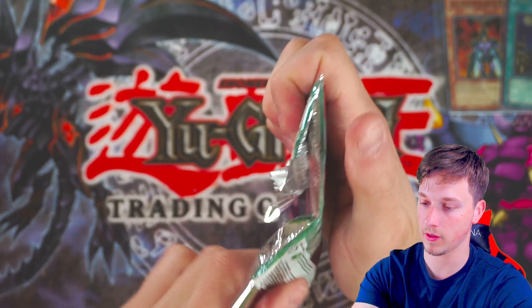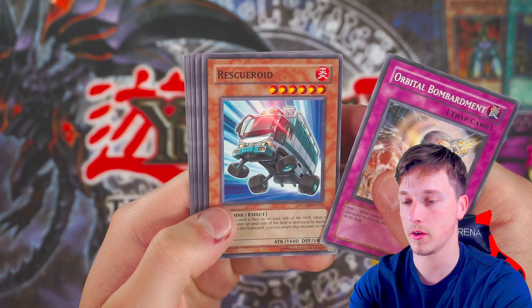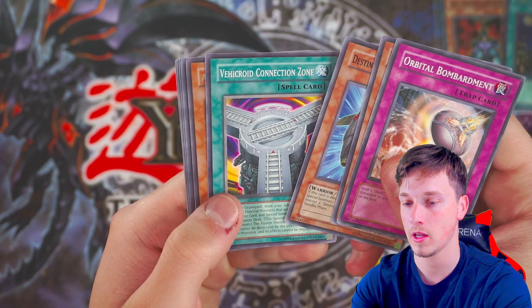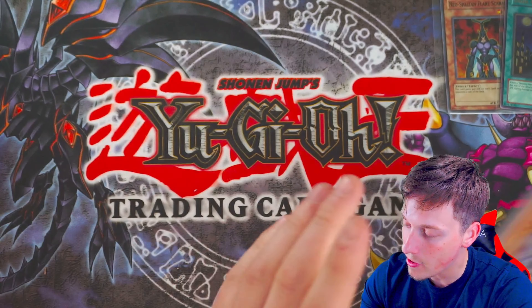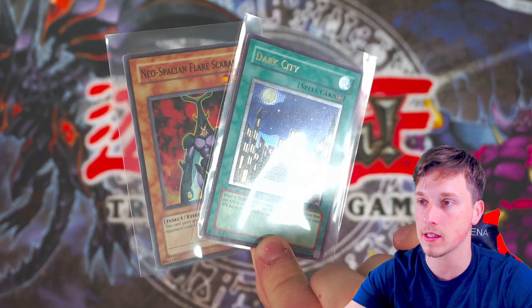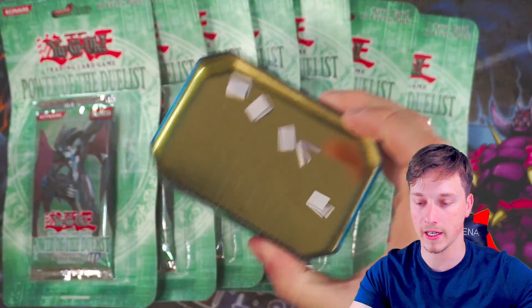Last pack for Darren — we've got to get him another foil. Come on, let's see what it is. Orbital Bombardment, Rescue Roid, Destiny Hero Fear Monger, and Alien Mother Rare. So — not terrible, not amazing, pretty good I'd say. Dark City and Flare Scarab for Darren — thank you man. Okay, let's see who's up next.